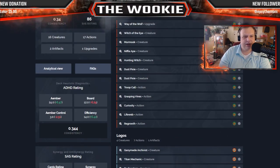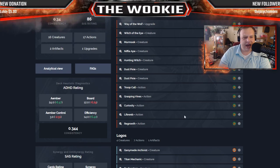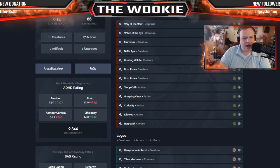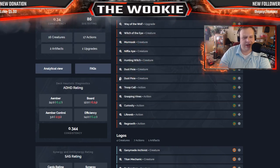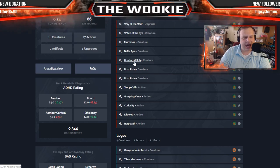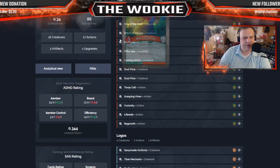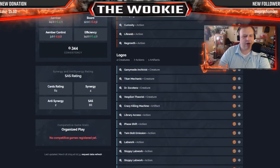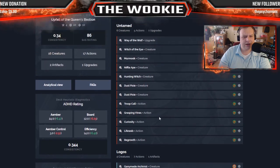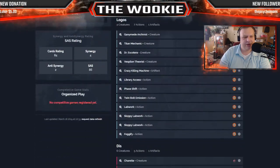I dig this Untamed build, though I'm not sure this is going to be your main house — there's not a whole lot going on up here, it's a lot of stall. Dust Pixie isn't really doing much, just kind of a pain that gets you to Hunting Witch. Mermuke and Niffle Ape are kind of pains but not powerhouses. I'd say Untamed is a strong contender for your support house.